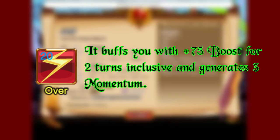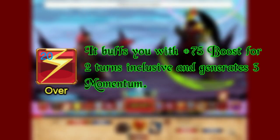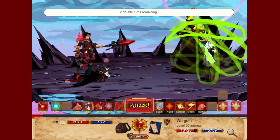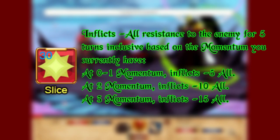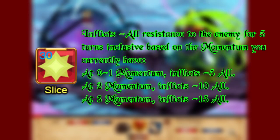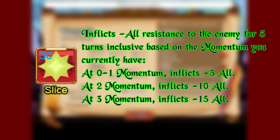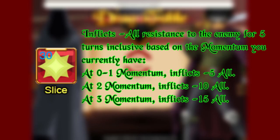Overdrive grants you plus 75 boost for 2 turns inclusive along with 3 momentum. Laser Slice applies minus all resistance to the enemy based on the amount of momentum you currently have, capping at 3 momentum for a maximum of minus 15 all resistance.